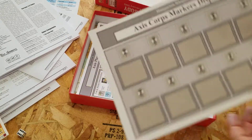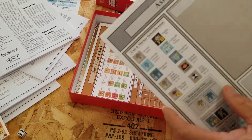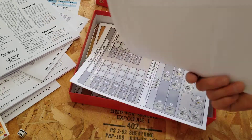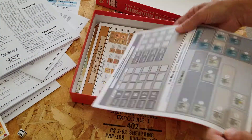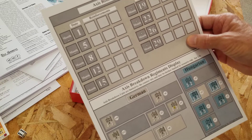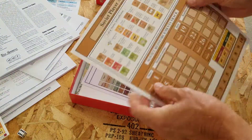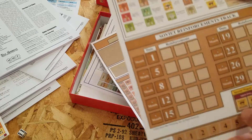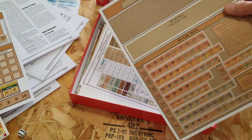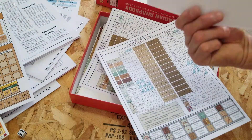We have the Axis core display marker — I like that, that's a nice touch. Axis player aid chart in color — that's nice, very nice. The Axis reinforcement track in color as well, that's cool. Soviet player aid 1 in color — very nice. Their player aid 2, also in color. Very nice.